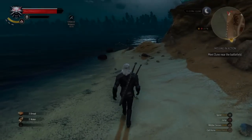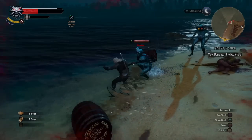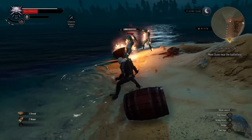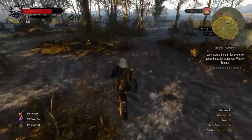Many games claim that utilizing your environment to gain advantage is very important, but it's never been as true as in the Witcher 3. Here you can see me lighting a barrel up and luring the enemies close enough so they get blasted and destroyed without me needing to lift a finger — a very practical technique if you're against big swarms of enemies.